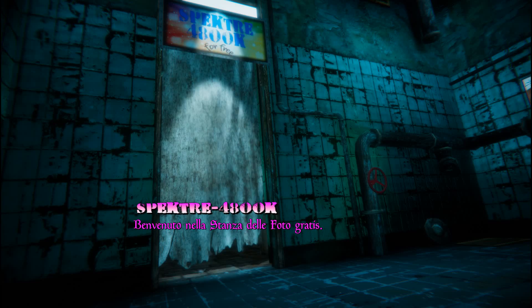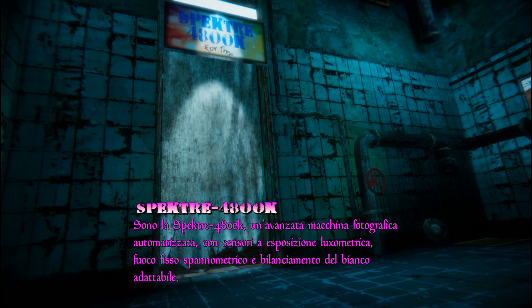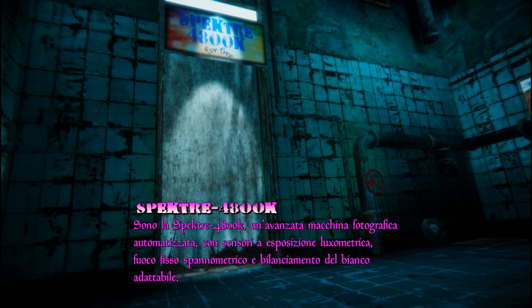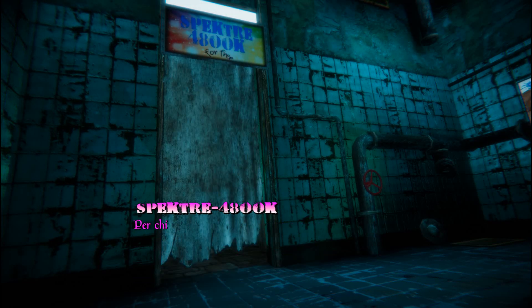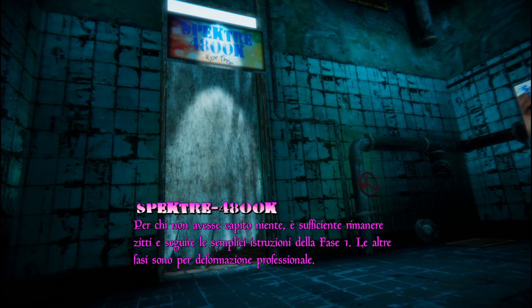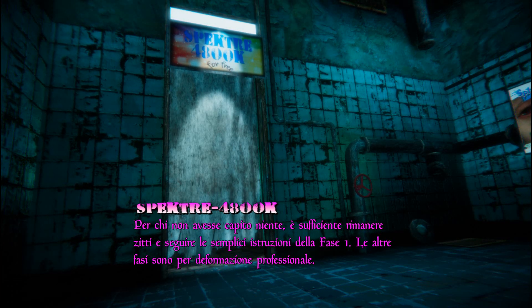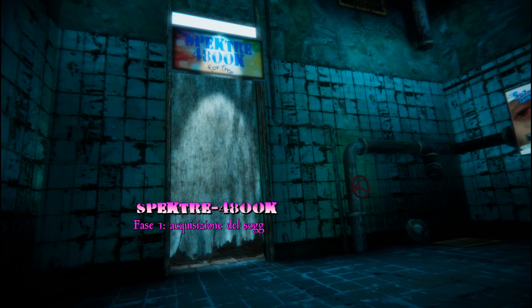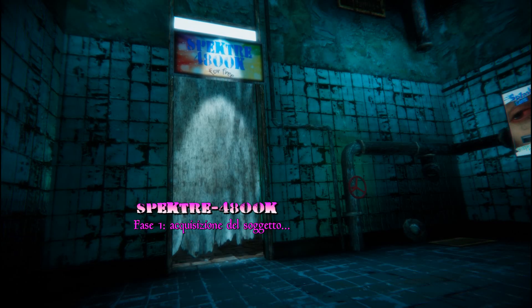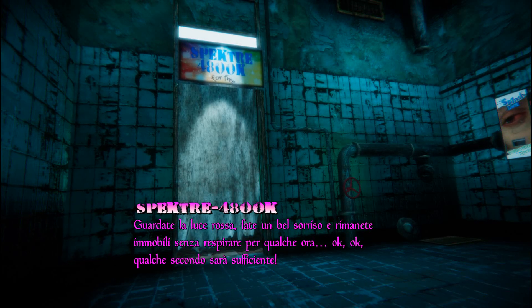Welcome to the free photo room! I'm the Spectre 4800K, an advanced automated camera with luximetric exposition sensors, fixed band focus, and adaptable light balance. For those who haven't figured it all out, it's enough to stay quiet and follow the simple instructions of Phase 1. The other phases are just force of occupational habit. Phase 1: Acquisition of subject. Look at the red light. Make a nice smile and hold still, not breathing for a few hours.